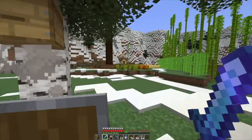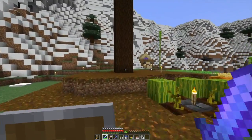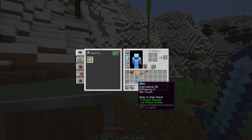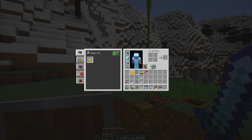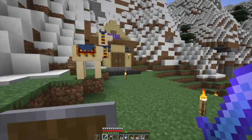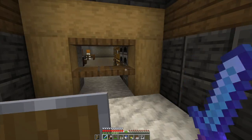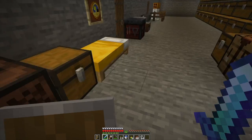While we're waiting for that, let's go do something else. Now that I have fortune and silk touch tools — let's do this. You can drop off a couple of things there. I showed you the skeleton spawner, which I still haven't worked on. I haven't cleared it out or anything.